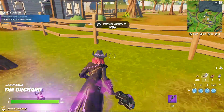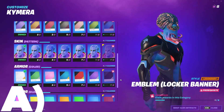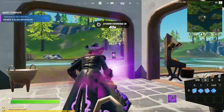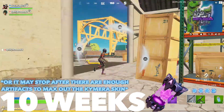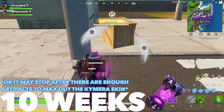I highly recommend collecting these artifacts the moment they come out because A, you'll get the Karama styles before most other people, but most importantly B, it will be a lot of work trying to collect all 8 weeks worth of alien artifacts at the same time. Now it's reasonable to assume there will be a total of 10 weeks of alien artifacts, simply because 10 is a pretty clean number and also is a number that Epic usually uses for weekly sets like this.